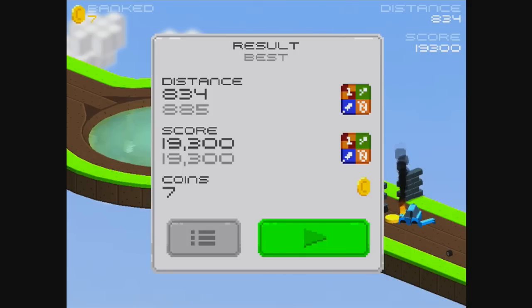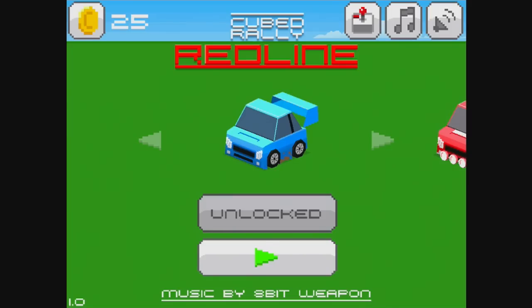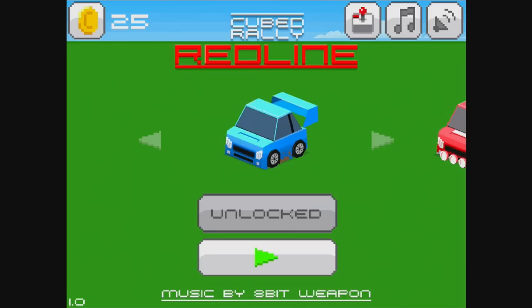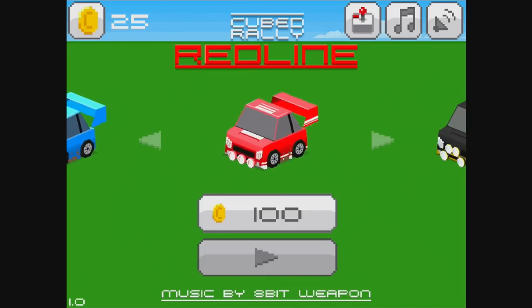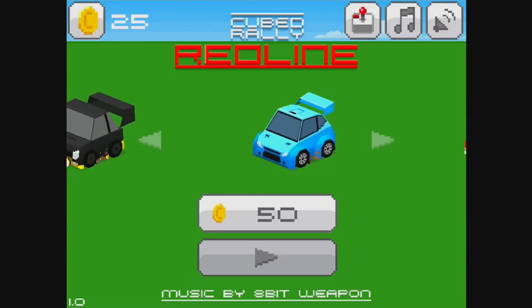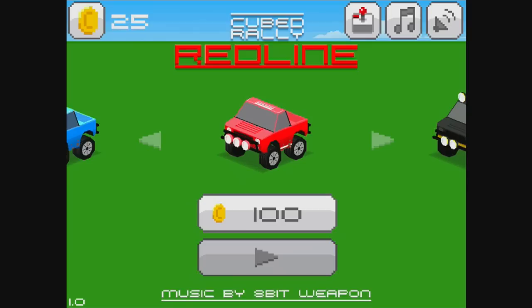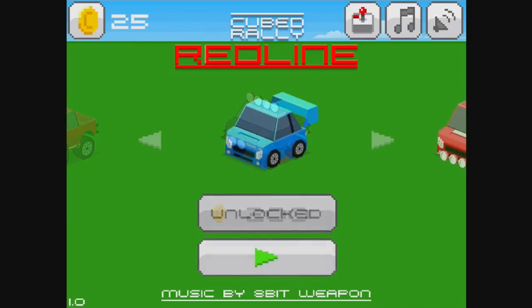Brilliant game. Really well done. So as you can see, there are in-app purchases in the game. You can buy at the price of one cent per coin, and pick up up to just under a thousand, which will enable you to get the different cars. Better? I don't know — different, yes, definitely. Some of them look pretty cool, like little monster trucks. Fine game, really great job. That's brought to you by the team from NoCanWin, and the music of course by 8-Bit Weapon.